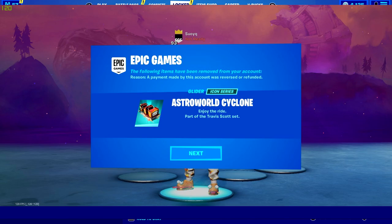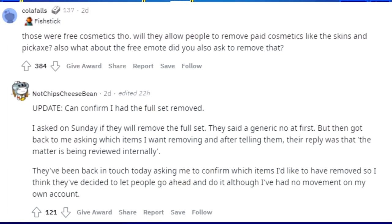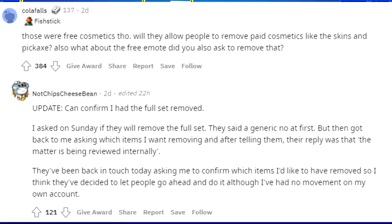So 100%, the Astroworld Cyclone and the two loading screens got removed. She posted this on Reddit, and let's read some of the responses. Cola Falls says: 'Those were free cosmetics though. Will they allow people to remove paid cosmetics like the skins and pickaxe? Also, what about the free emote — did you also ask to remove that?'